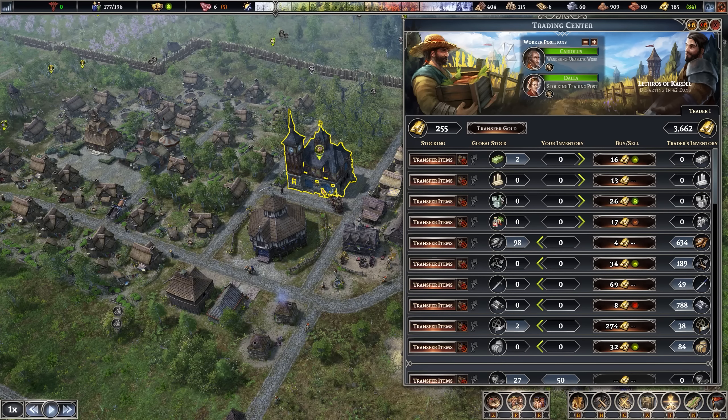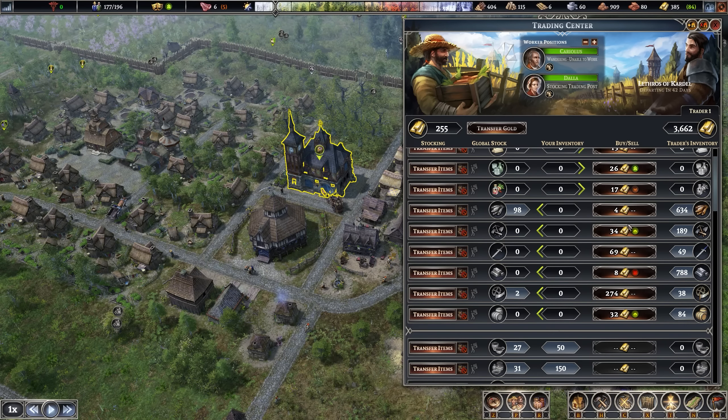We've got a new trader, Lethros of Cardale. He's buying soap, candles, glassware, and medicine, and he's selling tools, weapons, iron ingots, heavy tools, and barrels. It could help reduce the rate of spoilage. But it's above the average price and I don't really feel like we desperately need it. I'm more in the game for selling stuff rather than buying right now. We can make our own tools, heavy tools, and barrels. We're almost at the point of refining iron ore, so I think we just don't need to be wasting gold on that.